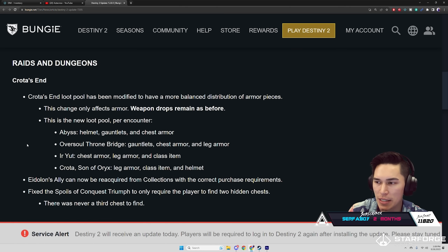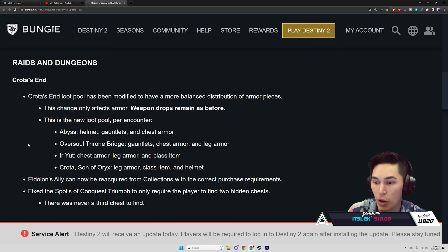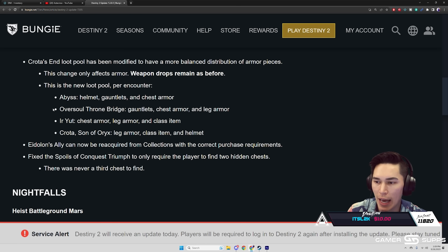Raids and Dungeons — Crota's End: loot has been modified to have a more balanced distribution of armor pieces. This change only affects armor; weapon drops remain as before. The new loot pool per encounter: Abyss drops helmet and gauntlets; Oversoul Throne drops chest armor; Bridge drops gauntlets, chest armor, and leg armor; and the next encounter drops chest armor, leg armor, and class item.